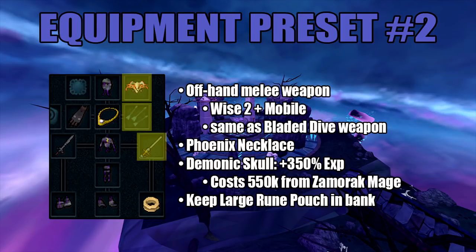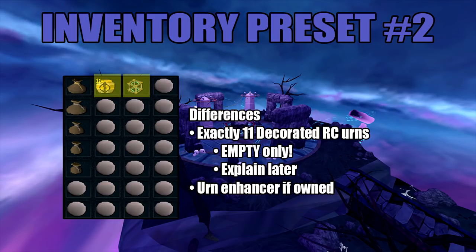Here is my preset number 2 for the equipment setup — these are the only differences. You're going to use the same offhand melee weapon for the Bladed Dive switch. The Demonic Skull will increase the XP of Runecrafting by 350%. I'd rather keep my Large Rune Pouch in the bank so I don't risk it. The only difference in the second inventory preset is that you should have exactly 11 decorated Runecrafting Urns — nothing more, nothing less. I'll explain a little later how this works. Bring an Urn Enhancer if you own one.